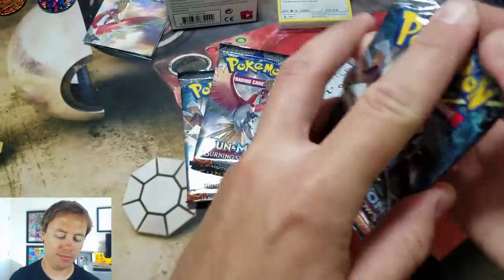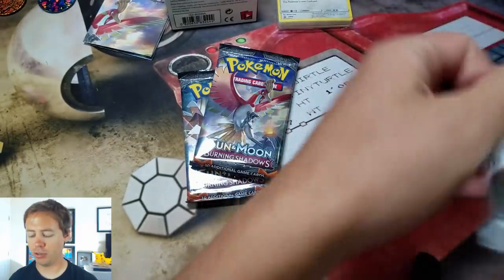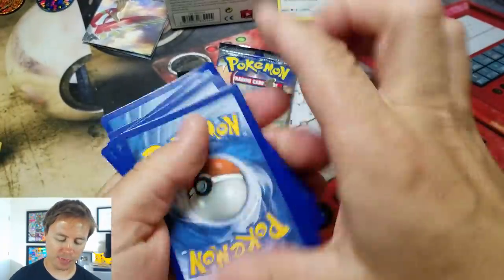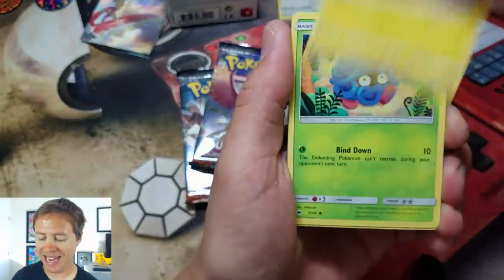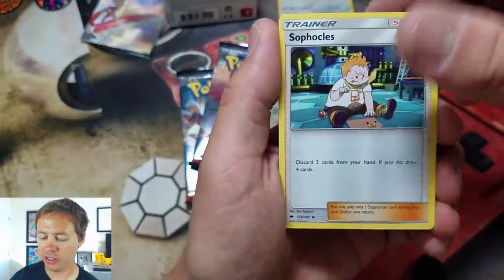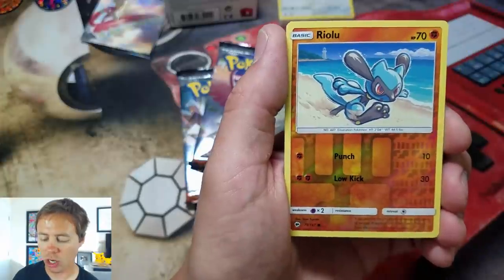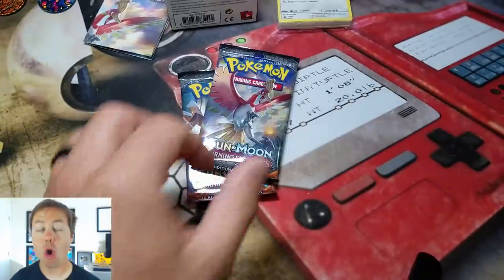Let's open up the Necrozma pack. I'll get it right one of these days. We have a Crab Brawler, Tynamo, Tangela, Ralts, Rhyhorn, Fighting Energy, Sawks, Ribombee, Solrock, Riolu Reverse Holo, and an Alolan Raticate Rare.